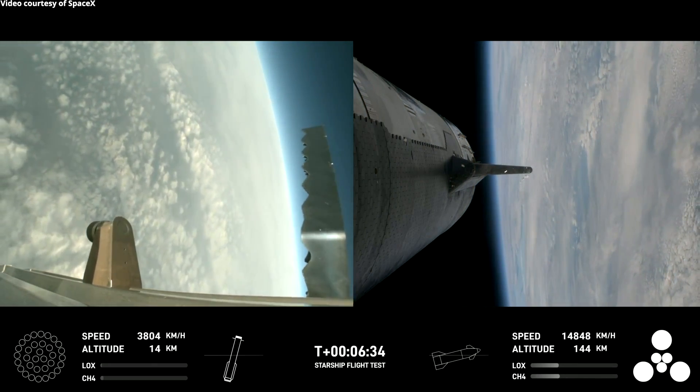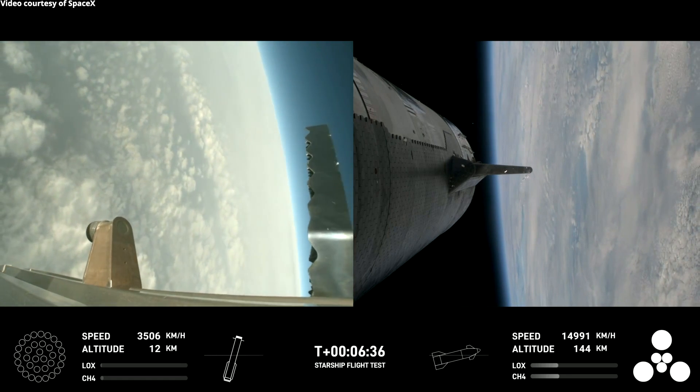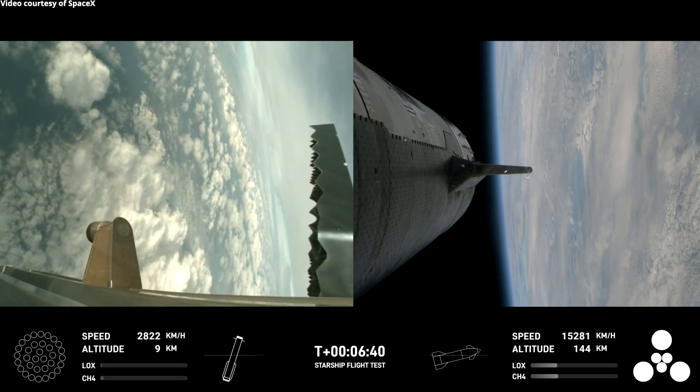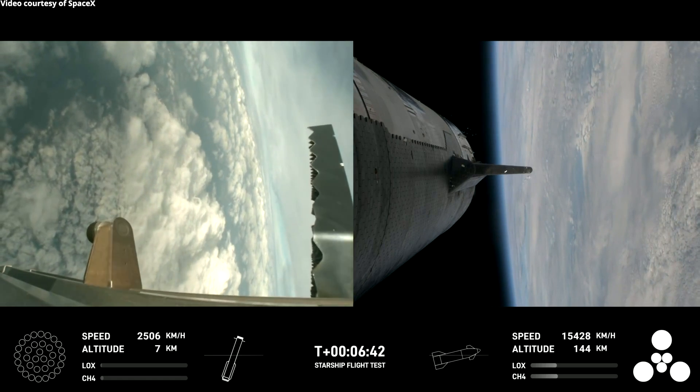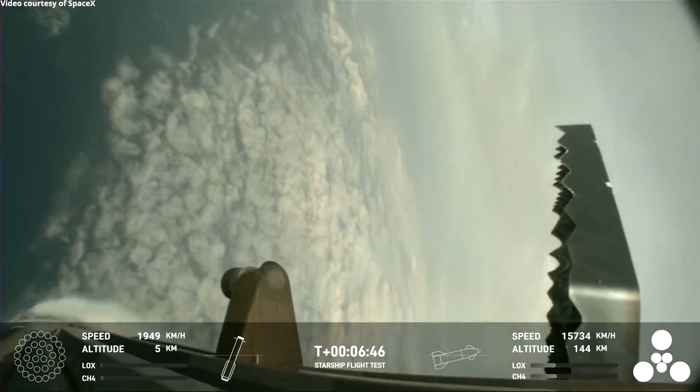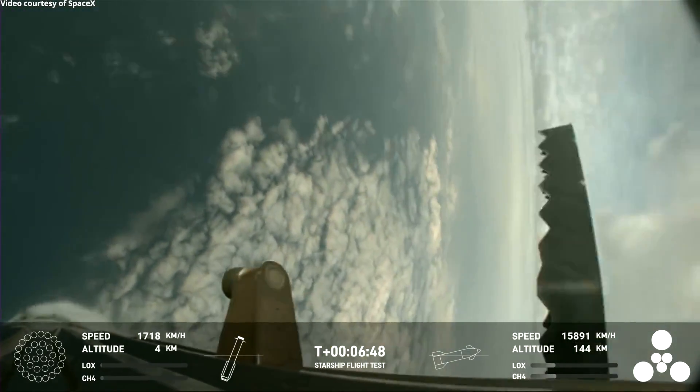So for the landing burn, we're going to expect to see the 13 center engines light, rapidly bring down the booster's velocity, and then just the three in the center for splashdown. Let's see if that'll work.